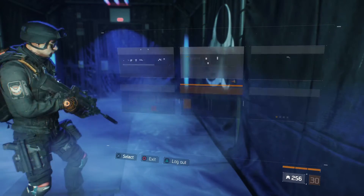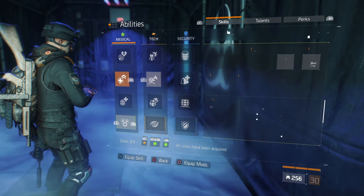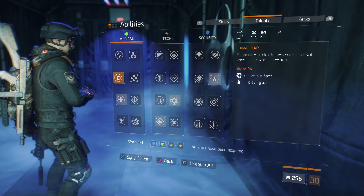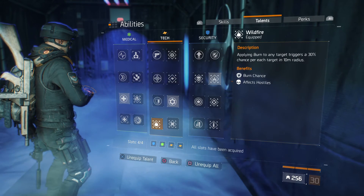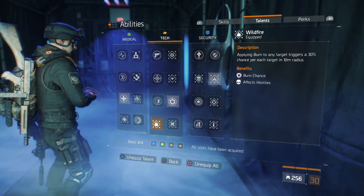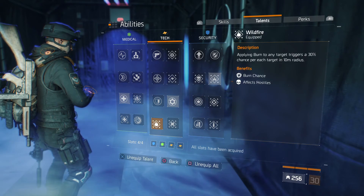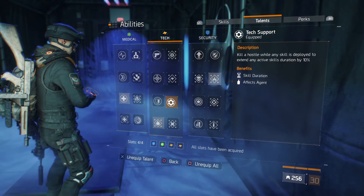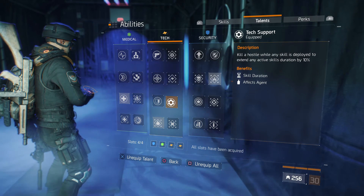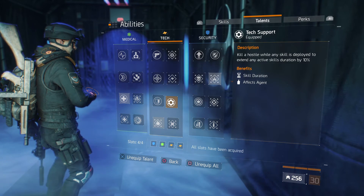The talents I am running — my abilities are a fire turret, booster shot, and recovery link. Talents: Critical Save, of course. Wildfire: apply burned to any target with a 30% chance per each target in a 10-meter radius — I like that for the flame turret. Tech Support: kill a hostile with any skill deployed to extend any active skill duration by 10%, so my turret lasts for a really long time in PvE.